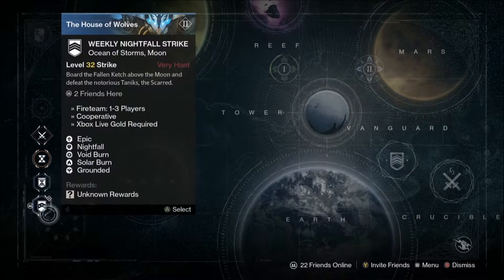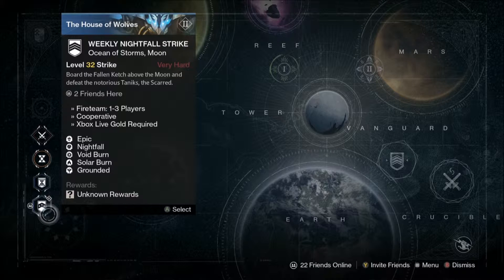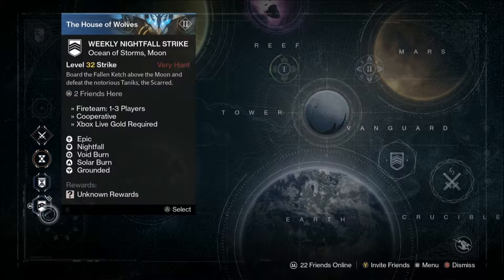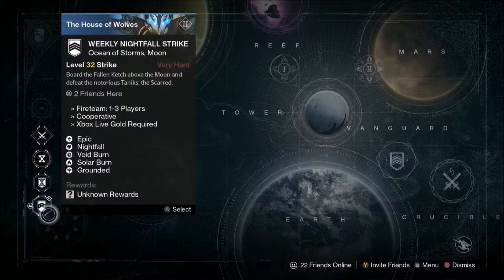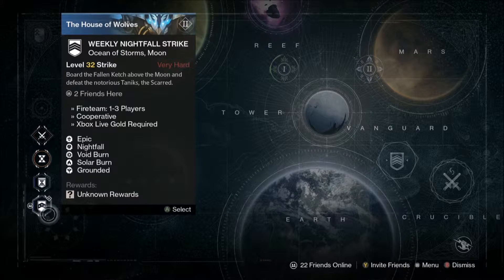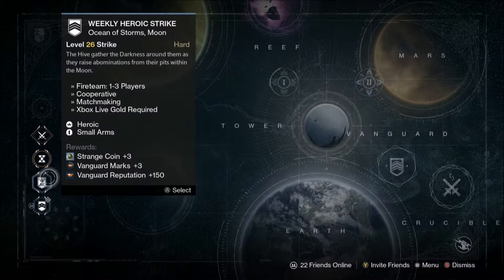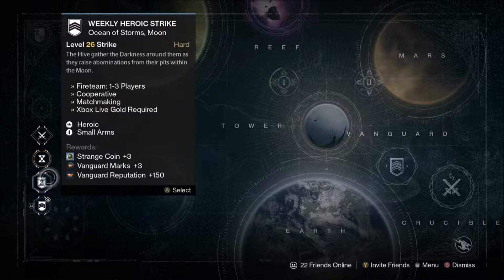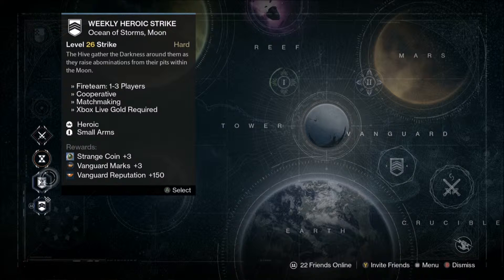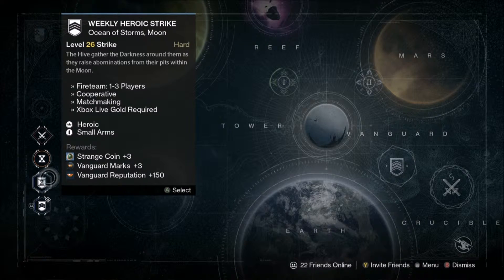This week's Nightfall is the Taniks — he has Void Burn, Solar Burn, and Grounded, so rock out those freshly-earned Gjallarhorns and blow him apart. There are a lot of void primaries; use any solar ones and it should be pretty easy. The Heroic Strike this week is Summoning Pits with Small Arms, so use a good primary and just tear him apart — it should be fairly simple and straightforward.